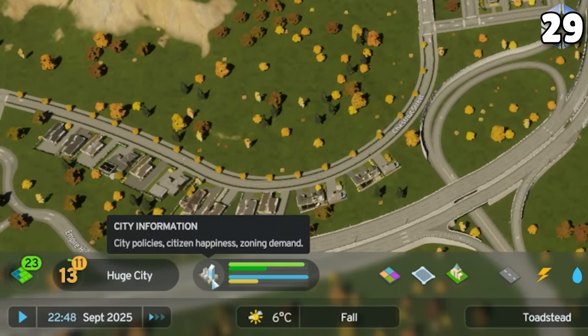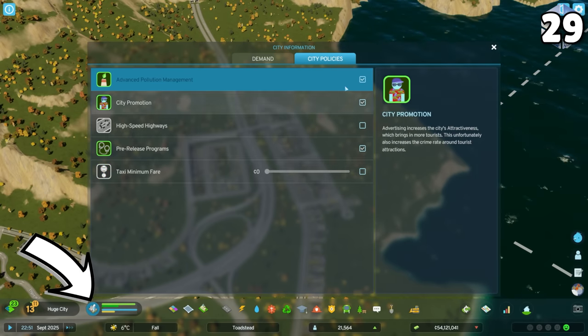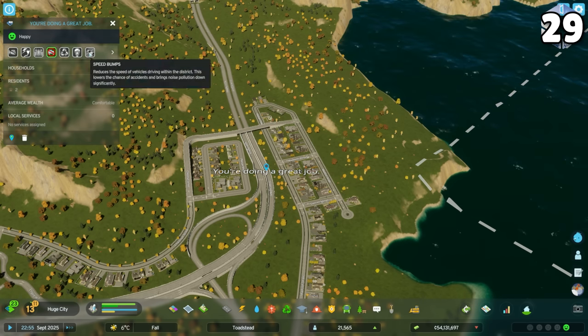Citywide policies are tucked away in the city information menu, which you get to by clicking the button beside the demand bars. District policies are easier to find in the pop-up when you click the district name.